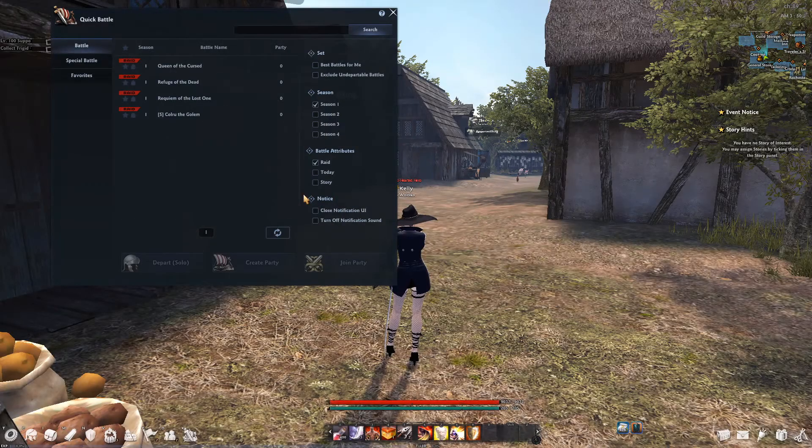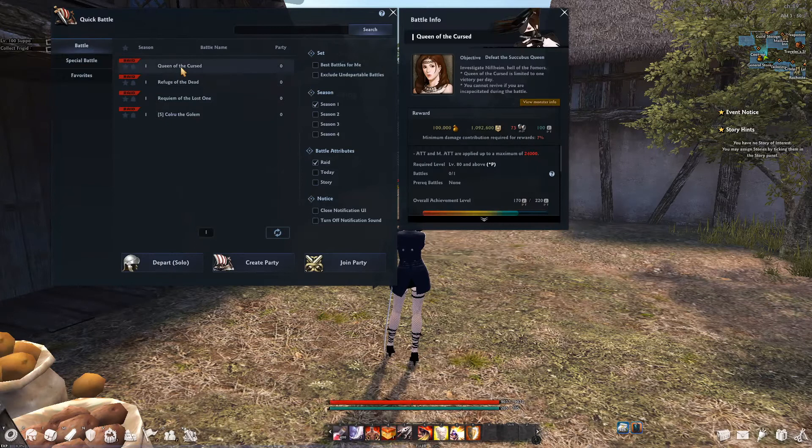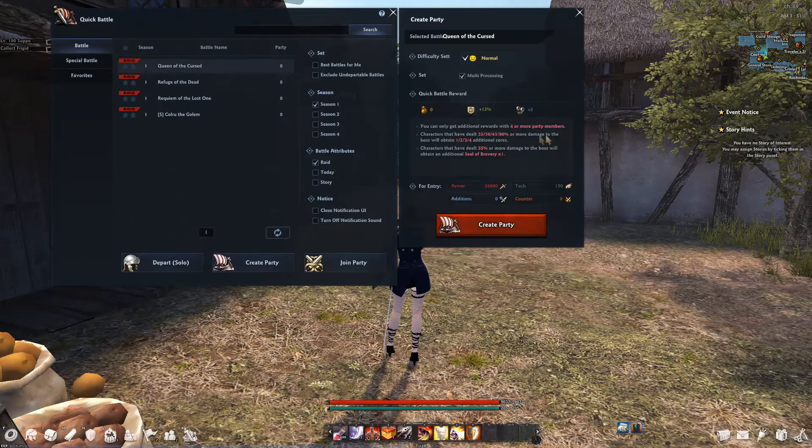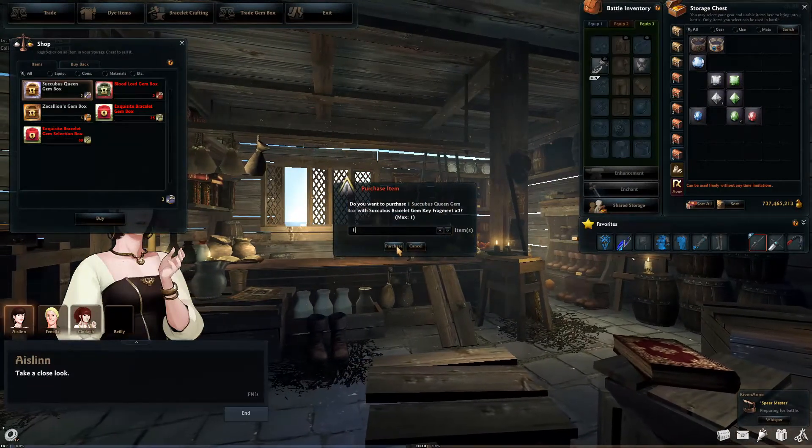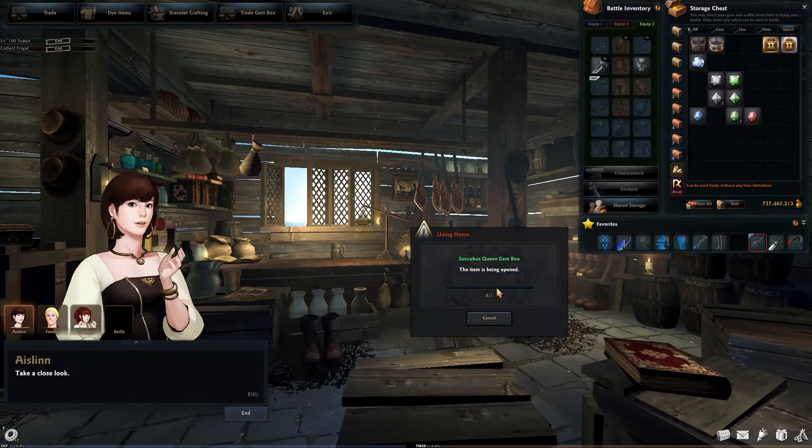By completing the Niflheim battles — Queen of the Cursed, Refuge of the Dead, and Requiem of the Lost — you can get superior or exquisite gem boxes. However, they're not guaranteed. You will receive key fragments that you can turn in to Oslin to get other gem boxes.